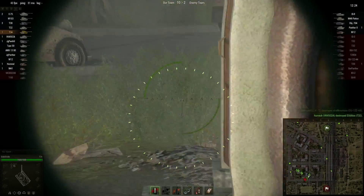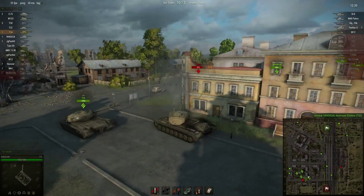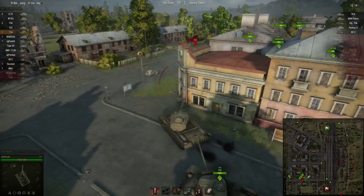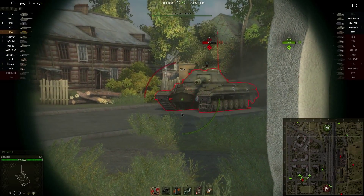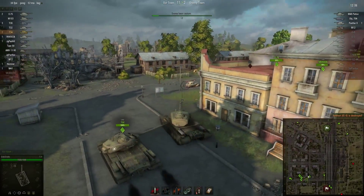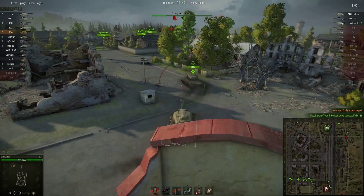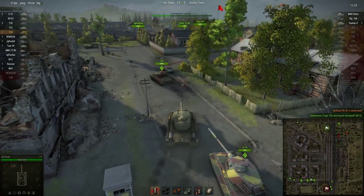You fired right into the lower glacis — 349 damage — and a T32 to back me up with all these guys flanking him. You can go ahead and shoot me at this point if you want. Ka-boom. Who's left?